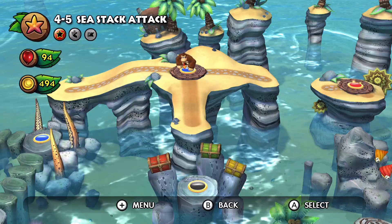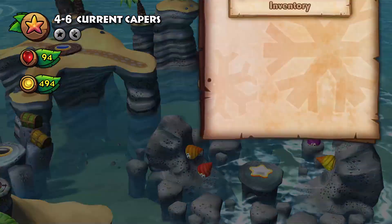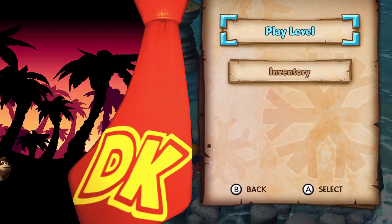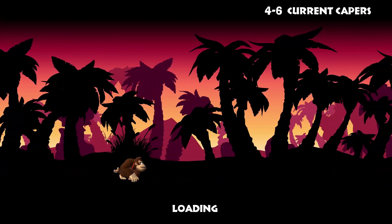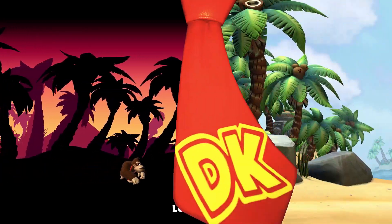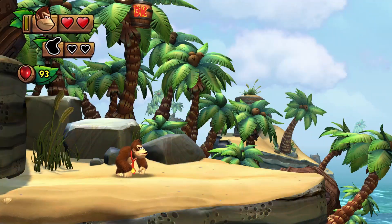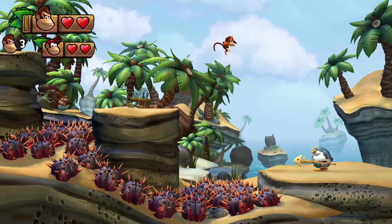Alright, well, got through 4-5. Now we're gonna go into Current Capers, which I think I know what kind of level this is gonna be, and I don't like what kind of level this is gonna be. Also, we're not playing as Donkey Kong this level — we're gonna be playing as Diddy Kong. And I'm gonna save getting the secret exits for whenever we play Dixie Kong again.